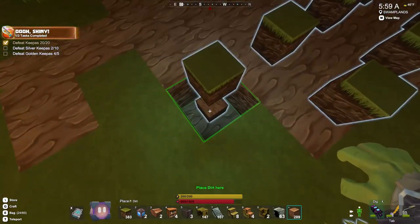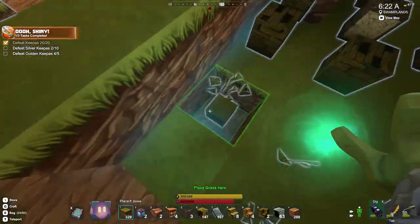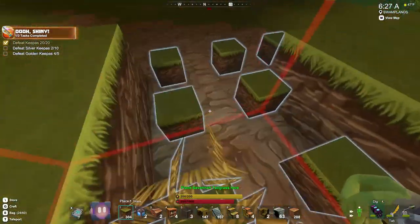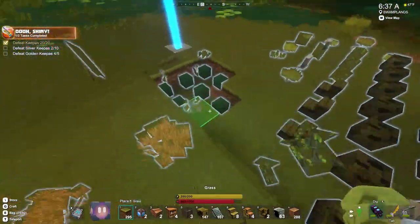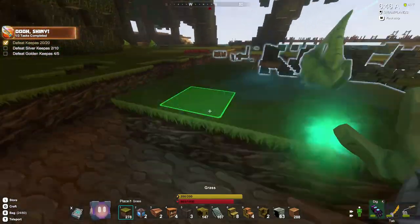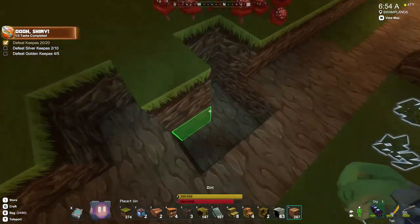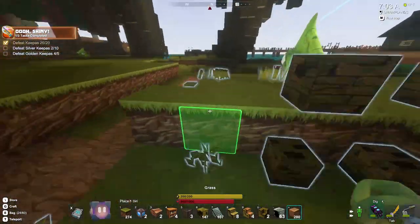The first one we're building here is called the Witch's Hut. I put it just outside of my Halloween town in the swampy area. It's about 766 blocks, so it's pretty small. It didn't take very long at all, but I really liked how it fit perfectly into this area.